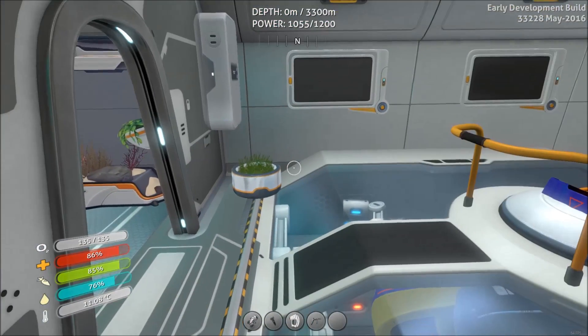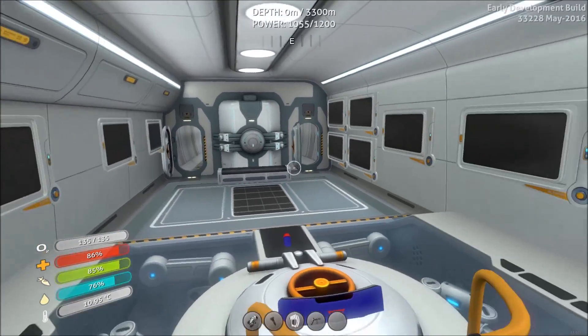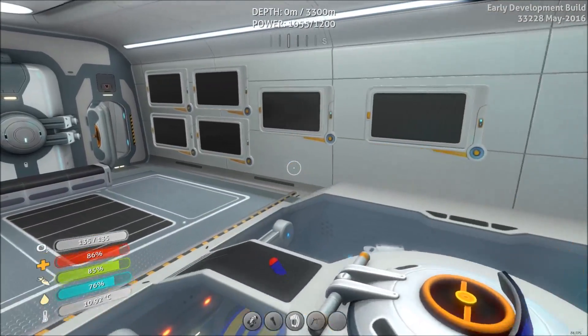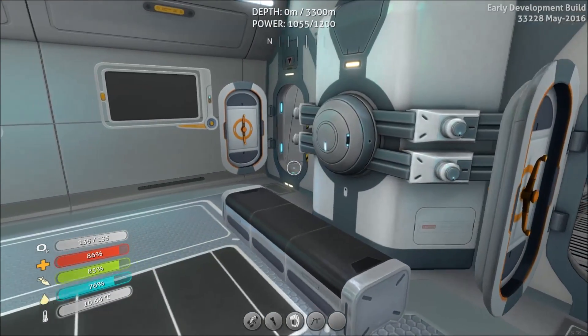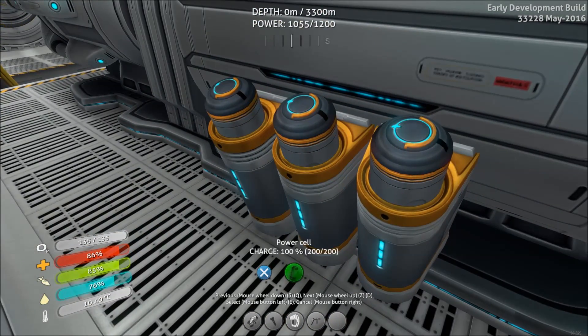And here I have the Seamoth upgrades. I have some pictures up everywhere, but pictures need to be placed in there. I have a bench. I upgraded normally everything.